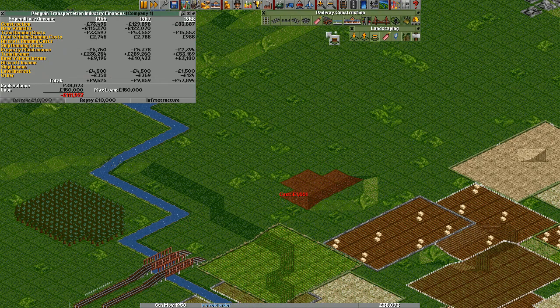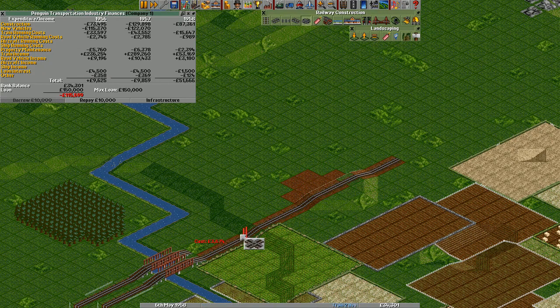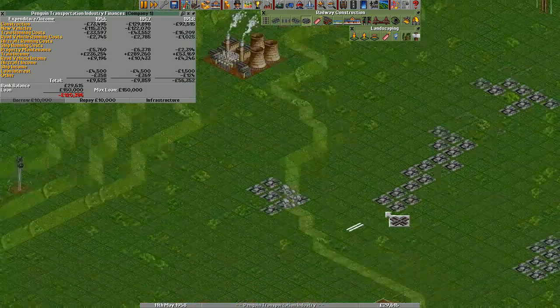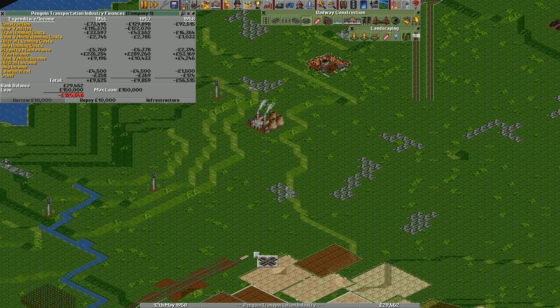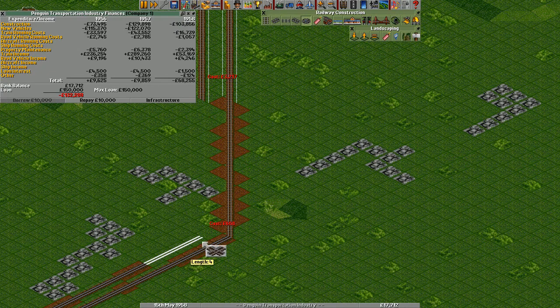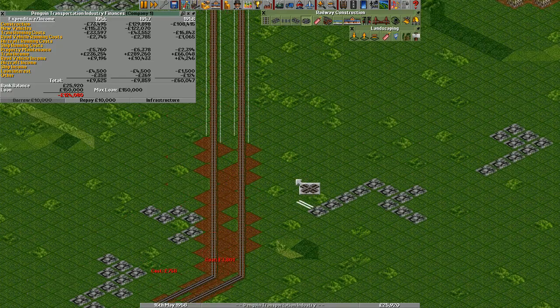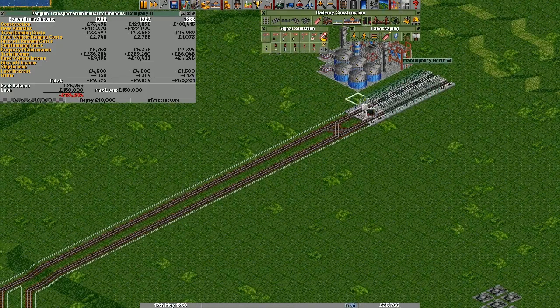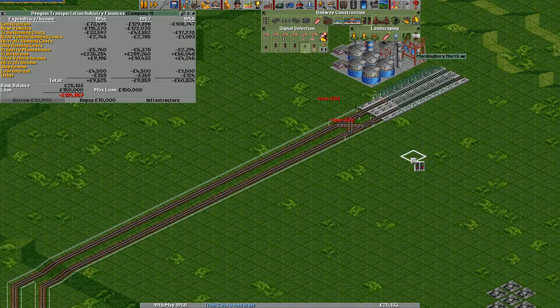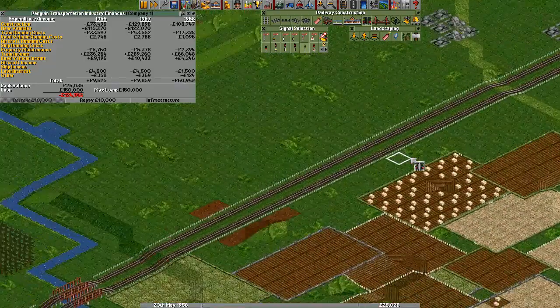This one here, we don't wanna go around. The train tracks are nearly connected now. There we go — now we can start transporting stuff at least. We put in the block signals, we put in the path signals here. And that's actually enough for one train to traverse this entire stretch.